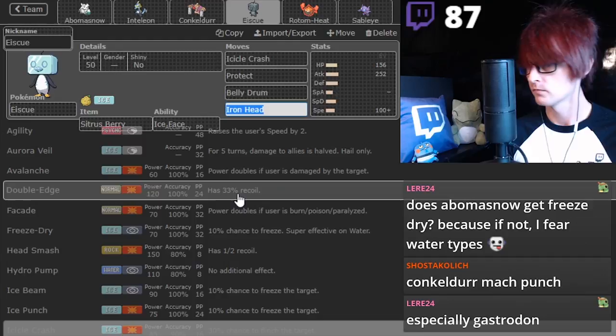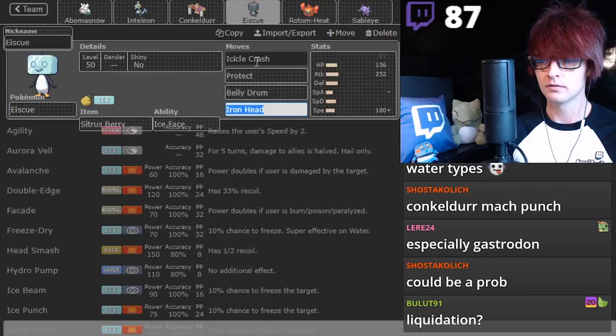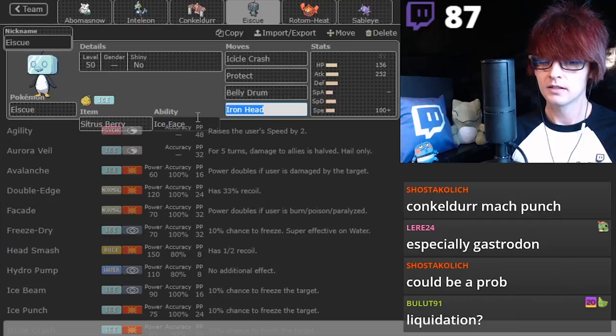Don't you not want the Hail with this Pokemon though? Because don't you want to be in the Swift Swim fast mode? Liquidation - I don't think you need it. Do you have an Inteleon?